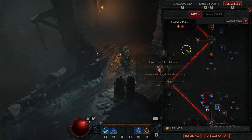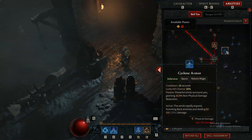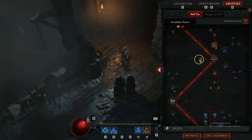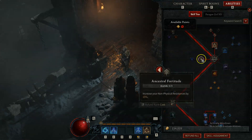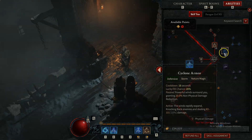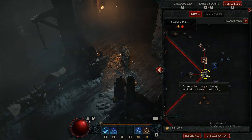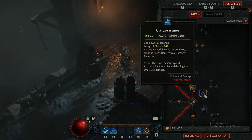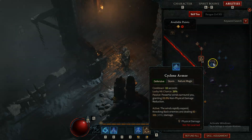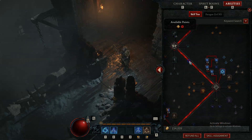I took a 15% increase to non-physical resistances simply because there really isn't anything else. You could take Cyclone Armor instead — there's an argument for it since with the right legendary you get more damage resistance. But ultimately you don't really need the knockback or extra vulnerability from it, because everything's going to be made vulnerable by Storm Strike anyway. Knocking things away from you is actually not that good for this build.